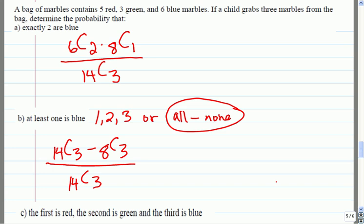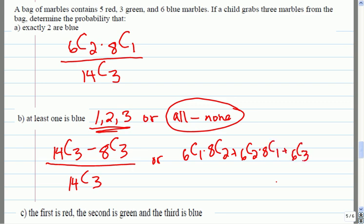You could also add up all the ways directly by counting one blue, two blue, and three blue: C(6,1)×C(8,2) plus C(6,2)×C(8,1) plus C(6,3), all divided by C(14,3). Both approaches work; indirect is just more convenient here.